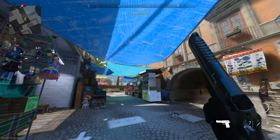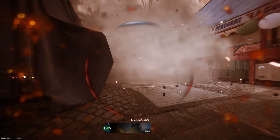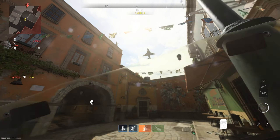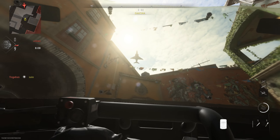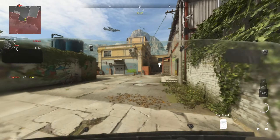Okay guys, so this is how you do the god mode glitch, and I promise you this is not clickbait — yes, this is really in the game. The way this is going to work is you're going to have a riot shield on your class. Doesn't have to be anything special, just a riot shield. And the way it's going to happen is the enemy team is going to get a VTOL jet.